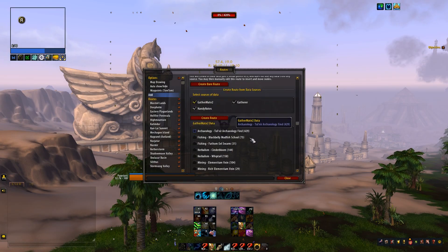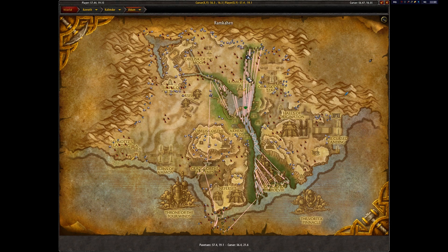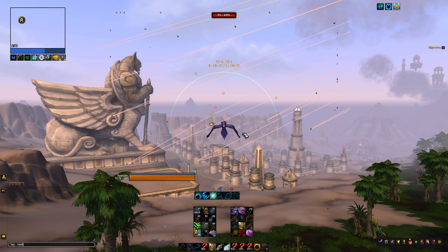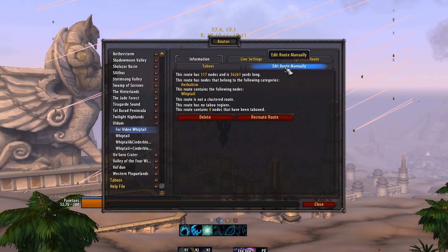Here's another video I'll link to here. Once you have GatherMate 2 Data installed — you might have to reload, I've had situations where this is blank — but you click on the herb that you're tracking and you say 'create route.' By default this is what you get. This is not useful for us — this is an inefficient route right here. So we're going to fix that and clean it up.